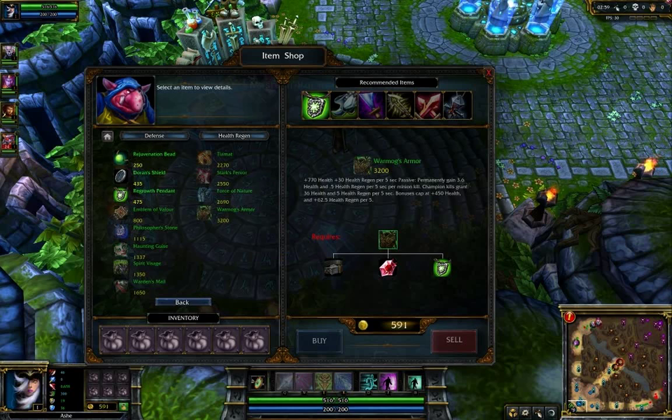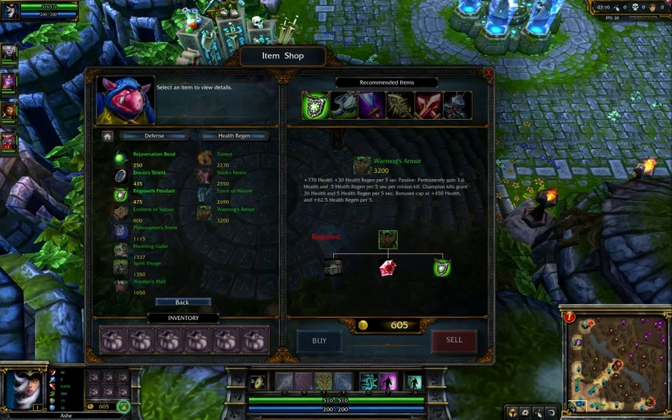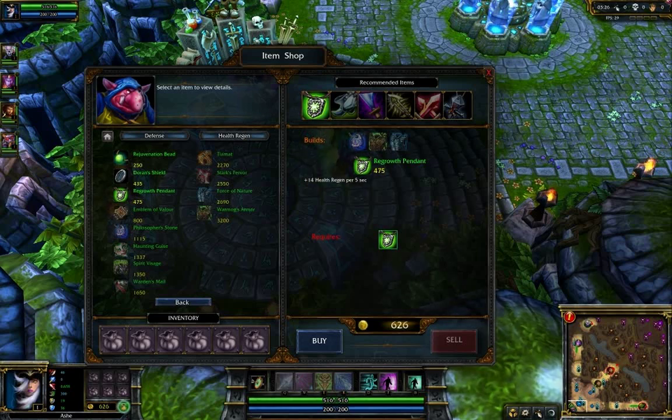For example, I'm looking at Warmog's Armor here. And if I wanted to build this, I could do it starting now by buying one of the items that makes it up — for example, I could buy this Regrowth Pendant. Now, Warmog's is a good item for tanks, not so much for Ashe, so we're not going to be doing that. But I will pick up the Regrowth Pendant because it gives you a lot of health regeneration and will just help compensate for a lot of little mistakes you might make. Also, at the top here, you can see the items that a Regrowth Pendant can be turned into.